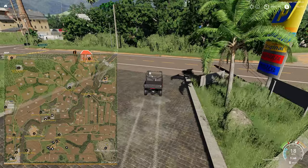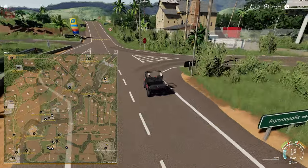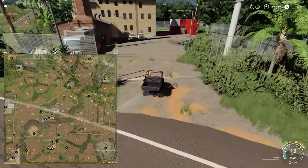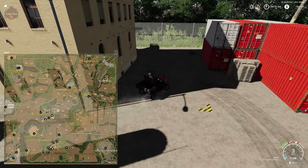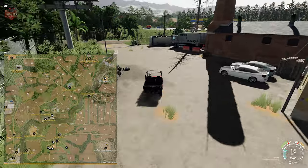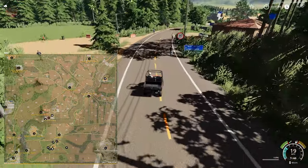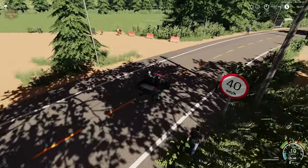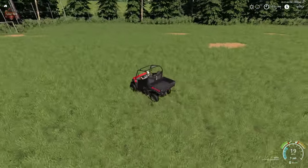Making our way over to the wool sell point — here it is. And over there is the football/soccer field that was also listed in the description.